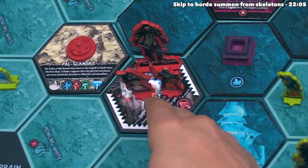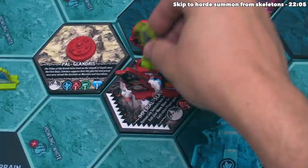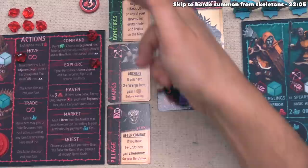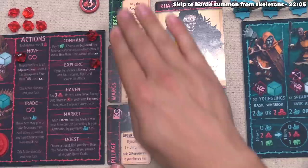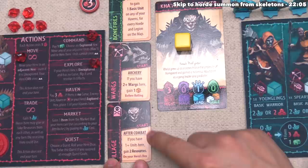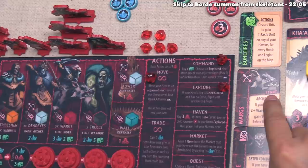We move into the after combat round. The active player gets one victory point for every garrison and every skeleton destroyed — there were no skeletons, so the red player gains two victory points, bringing them to two total. We check hero feats for after combat: Ka'al is on the same hex and has the Pillage feat, an after-combat effect that says if you have one or more units here, you gain two resources. Red takes two salt. They did not use Warg's Feet during archery as they had zero warg units in the battle.